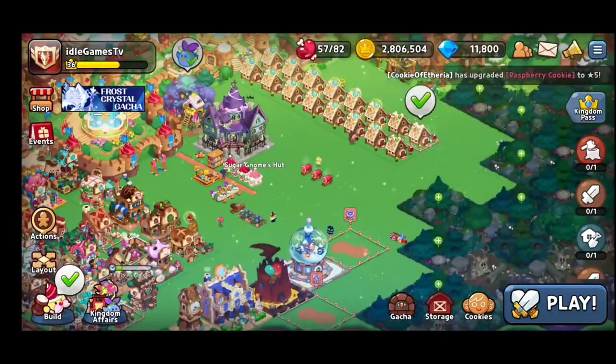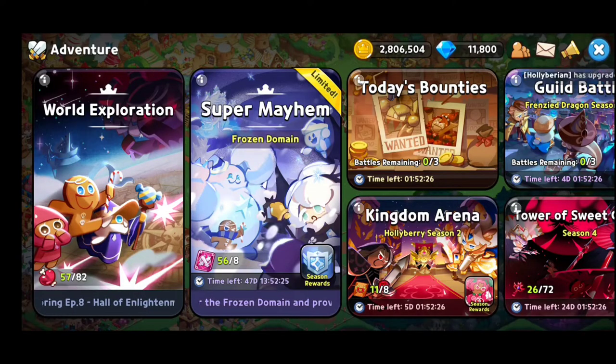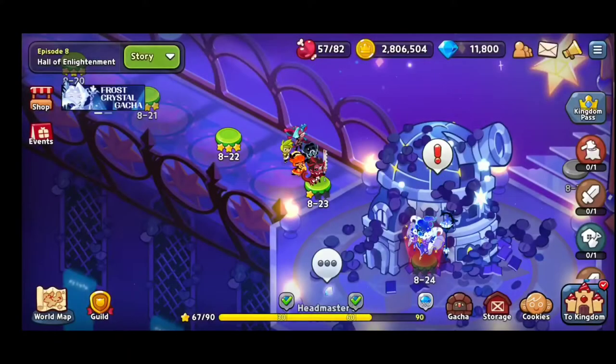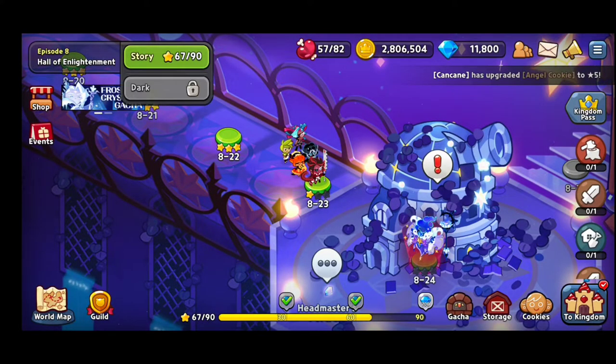You can definitely move things around. In the Play section you have World Exploration, Super Mayhem — which is a limited event from time to time — Bounties, and Guild if you're going to join one. In World Exploration you're gonna have two main things: Story Mode and Dark Mode.